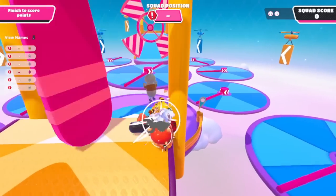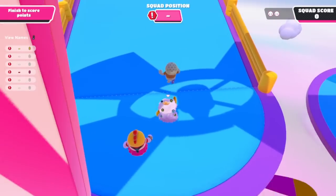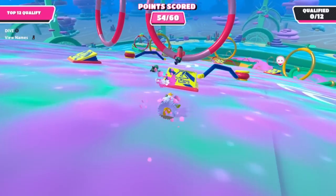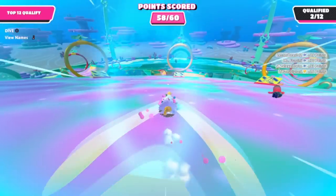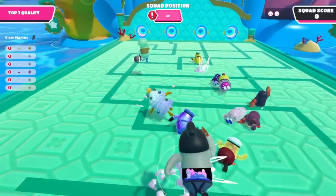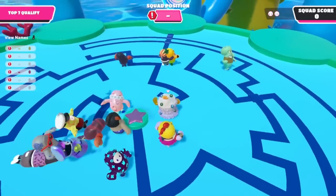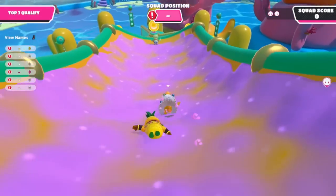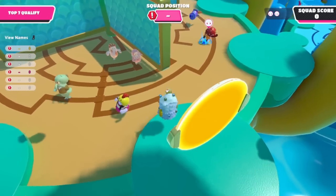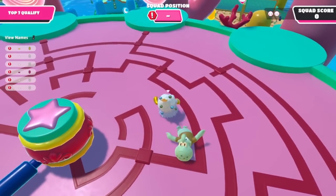Next round here is Whirly Gig and we're in duos. My teammate is dressed up as something from Doom. And we have a threat here — our Squidward is a threat. Whenever I play duos or squads, or even solo really, if there's someone that qualifies in front of me or shows some obvious signs of being good, then I will try and keep an eye on them and their teammate. Now this Squidward is consistently doing very well. And that black bean with the red pincers — that is Squidward's teammate.